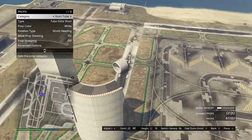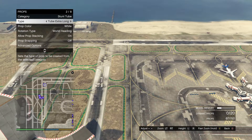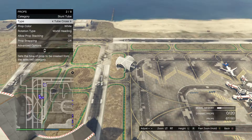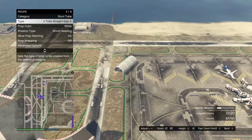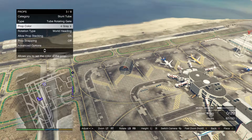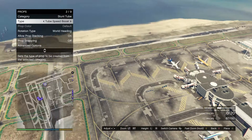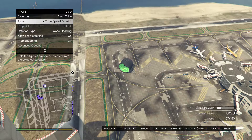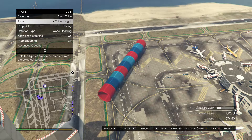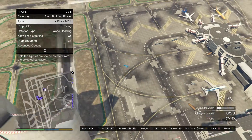We got all the different types of tubes. Just scrolling through a couple - they have extra long, curved, different little stuff like that, and ones with stuff in the middle. You can change the colors of these too, by the way, to whatever you want. They just have all these different types - they have the speed tubes, all different variations, pretty much all you can imagine. That's pretty much all the tube stuff.